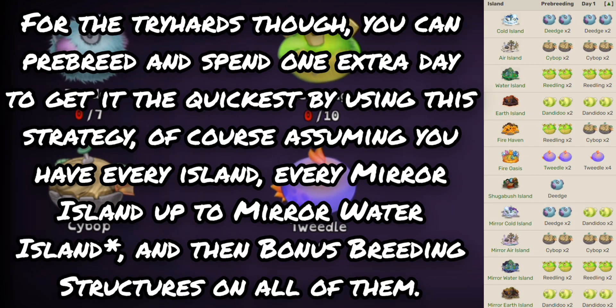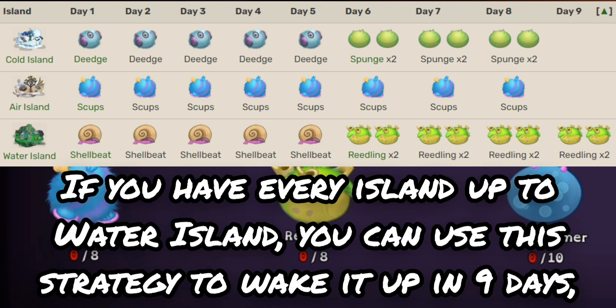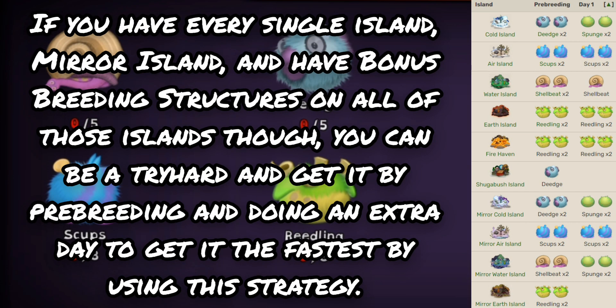The Waja gives you ten days to grab yourself six Tweedles, seven Deaches, ten Dandidoos, ten Cybops, and ten Reedlings. With Islands up to Water Island you can wake it up in eight days, or seven days if you also have Earth Island. For tryhards, you can pre-breed and spend one extra day to get it the quickest with every Island, every Mirror Island up to Water Island, and bonus breeding structures on all of them. The Astropod gives ten days, where you need five Deaches, eight Scups, five Shellbeats, ten Toe Jammers, eight Reedlings, and six Sponges. With every Island up to Water Island you can use a strategy to wake it up in nine days, or cut it down to seven days with Earth Island too.